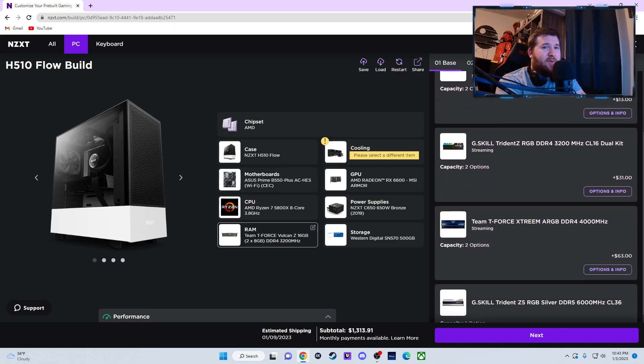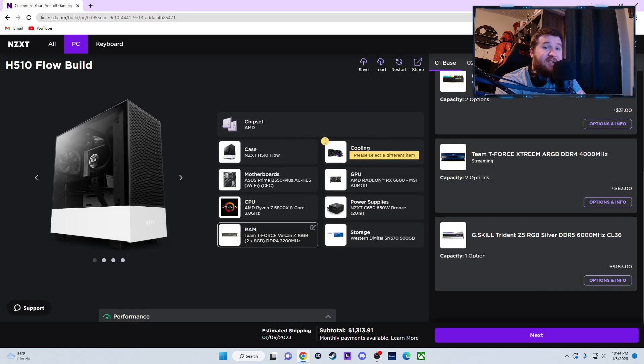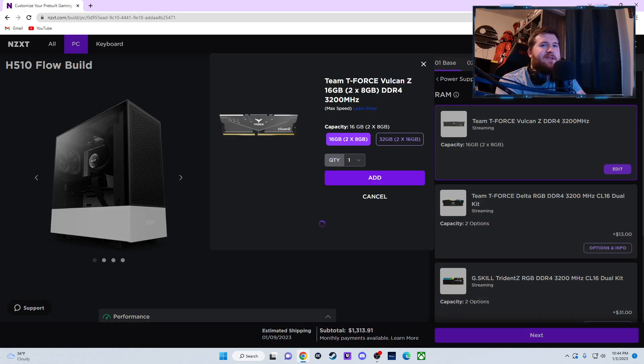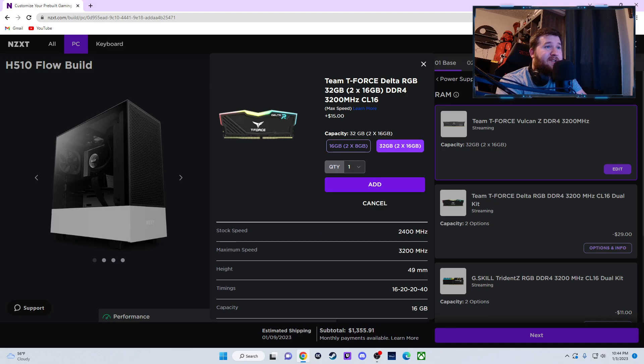T-Force Vulcan — it literally does the same exact thing. G.Skill 3200 is also an option, and there's DDR5 at 4000+ MHz as well. Two sticks of 16 for 32 GB is 163 more dollars. For 42 more dollars we can get 32 gigs of DDR4 3200, and for 15 more dollars you can get RGB RAM.